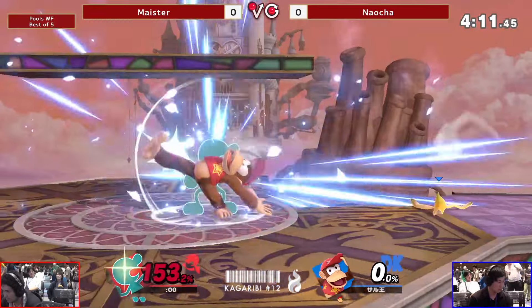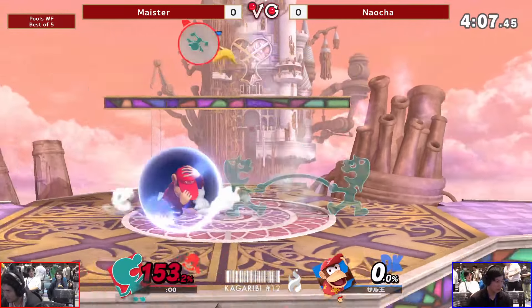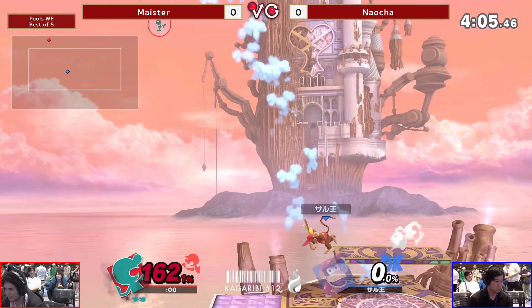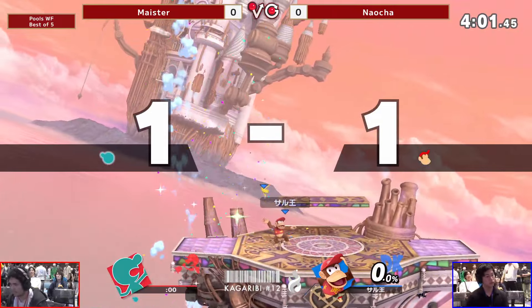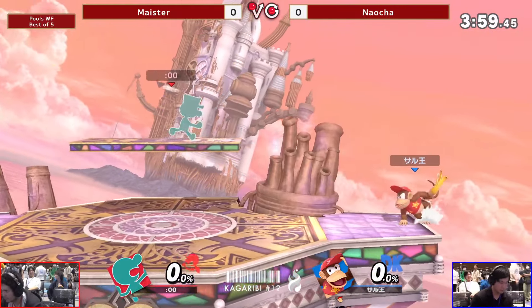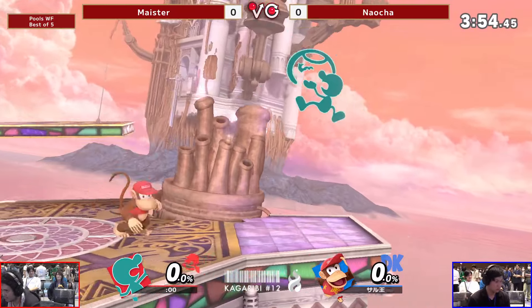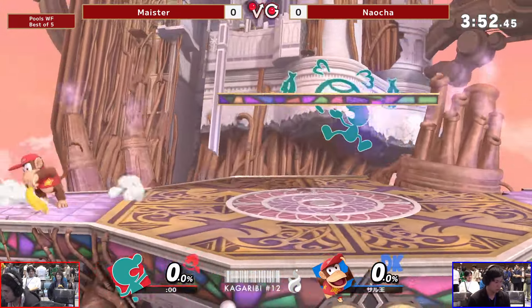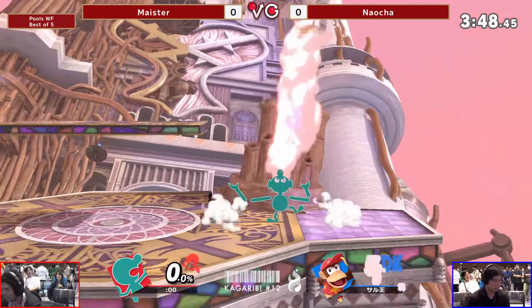Barrels — always got to be careful, always got to be aware. Meister has a lead now. Perfectly shielding that banana hit. Living at 162% with Mr. Game & Watch. Last stock situation for both players. Throwing out nairs here — Meister just trying to find a hit. Naocheng just playing with the banana a little bit, trying to find an opening.